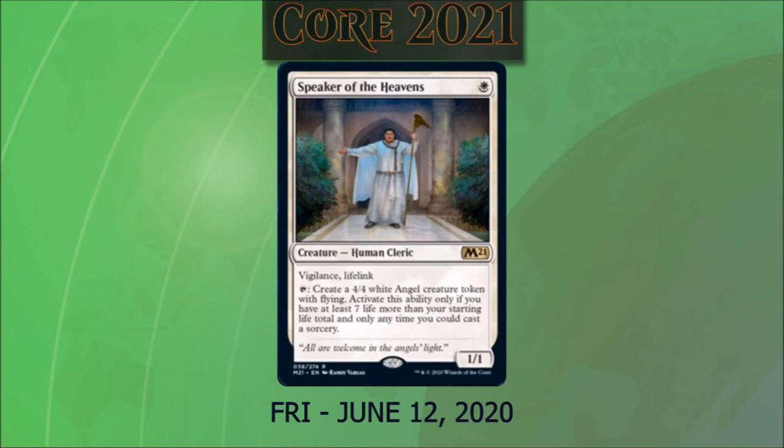Speaker of the Heavens costs one white. It's a 1/1 with vigilance and lifelink. If we tap it, we can create a 4/4 white angel creature token with flying — but only if we have at least seven or more life than our starting life total, and only at sorcery speed. I feel like that's a really low bar for a lot of decks playing hard life gain. I really like this card, though I'm a little bummed it's printed at rare and may not make it into a lot of my budget decks.